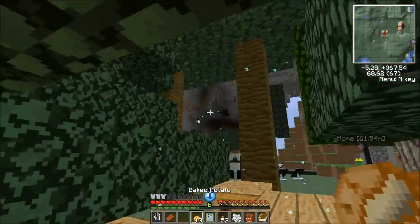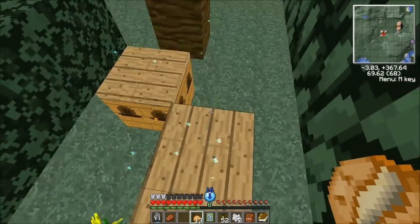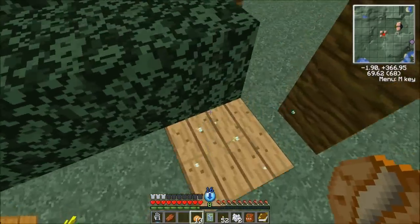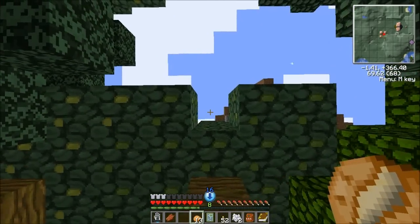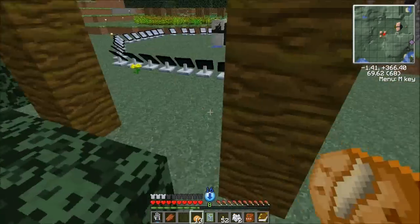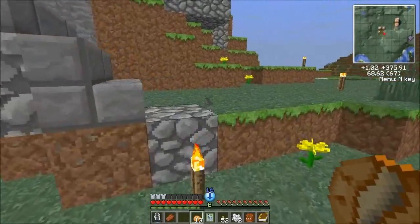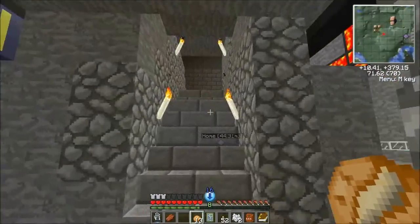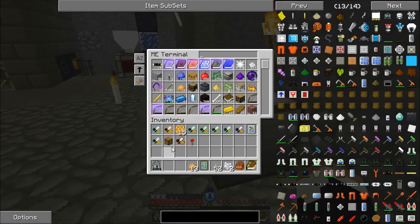Now we have to come over here and stand on all of our apiaries to make sure they can still see the sky — which is fine for these. This one though... actually yeah, that one has the perfect hole to see. Cool. Now that we're done with that, let's start making some new armor. We are going to make power suit armor. About time, I think.